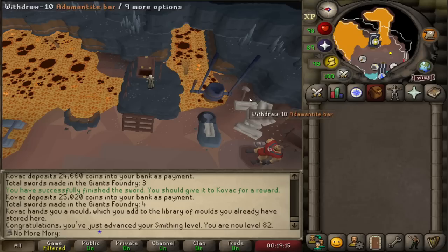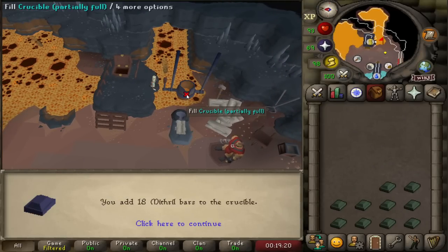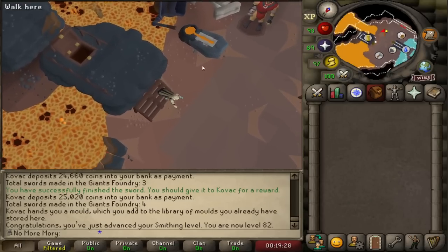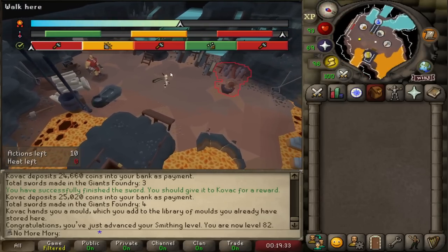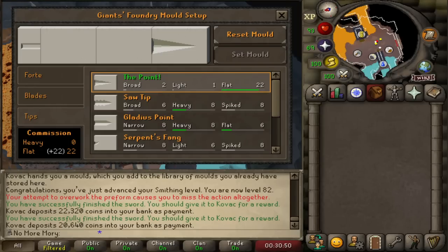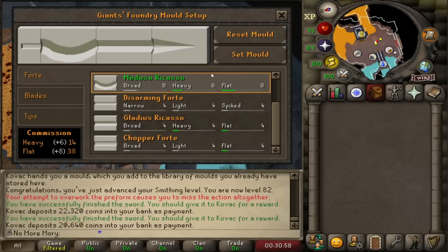The ratio that I'm doing is 18 mithril to 10 Addy. This gets me the max amount of quality without getting another layer to it, because the amount of steps you have to do depends on the quality of your sword. So I'm at the maximum quality for a sword with five steps to it. I seem to get about 10 swords per hour right about now. I finally have the ability to use the point mold — it's only been a couple games, but we'll see what experience I get at the end.